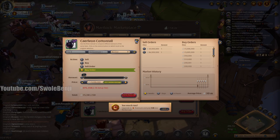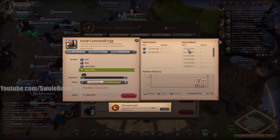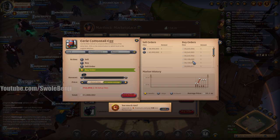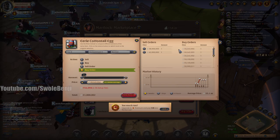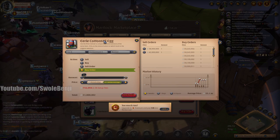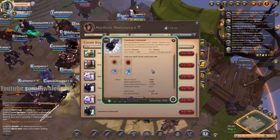This is the fourth day of the event and it has 10 more days to go, and the prices aren't budging. The buy orders in every city are in the 30 millions just for the egg, so it's not going to go down in price. My prediction is that because these things are so rare and expensive, once the event's over and these eggs no longer exist until next year, the mounts themselves will be extremely valuable.